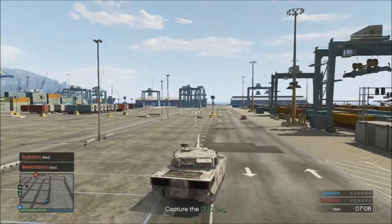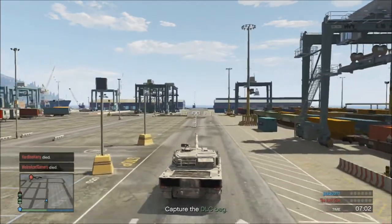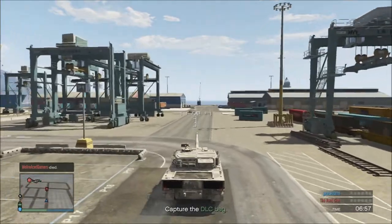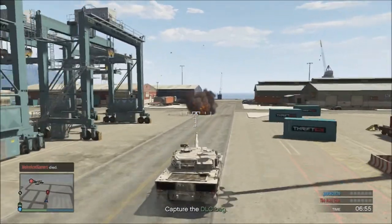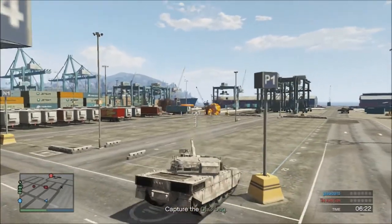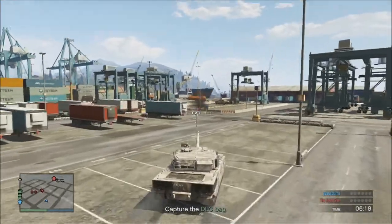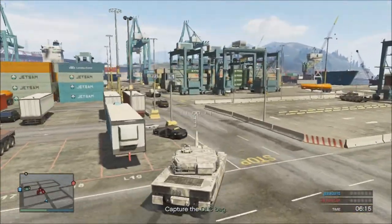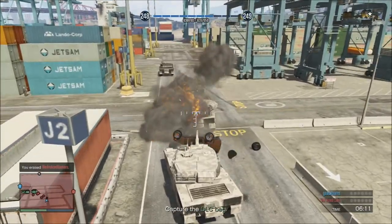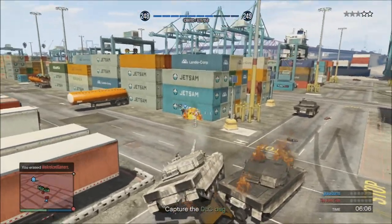I'm starting to think that these respawn tanks suck. They look like a Rhino tank, they act like a tank, they fire like a tank. But there seems to be one small problem with the respawn tank - they blow up real easy. I've gotten hit like once with these respawn tanks and boom, they're dead. Either a tank shot or an RPG just takes them out in one blow. What is this crap all about?